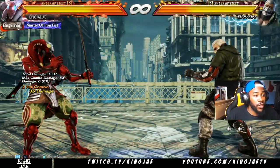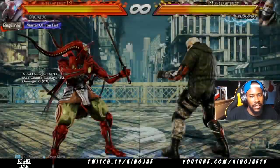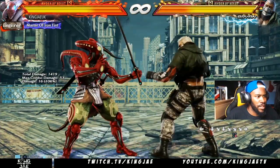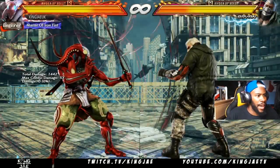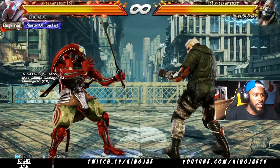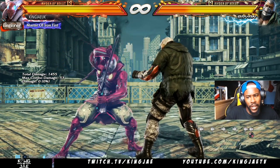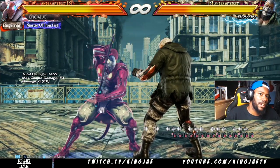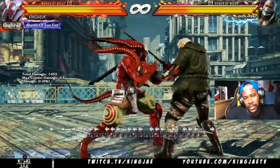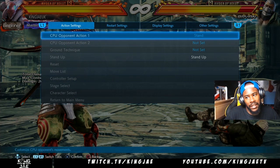We also have crouch dash one, which is pretty good. We also have full crouch down-four-four, up-forward four, and full crouch down-forward one — those are the key moves. Now we're gonna get into punishers. His quickest punish, which is probably one of the fastest in the game, is his flash, which is six frames. What that acts as is — if he presses a button or something like that, it will counteract it.